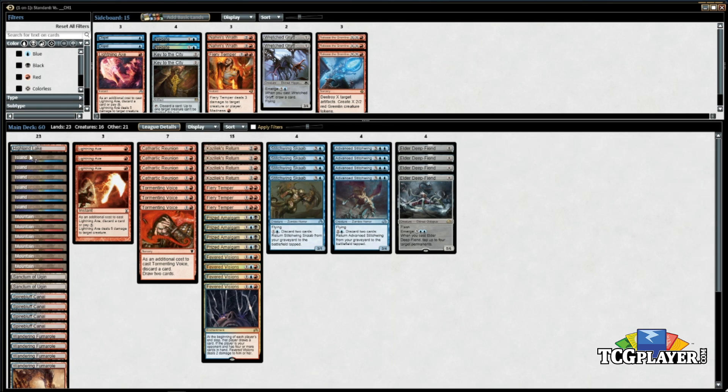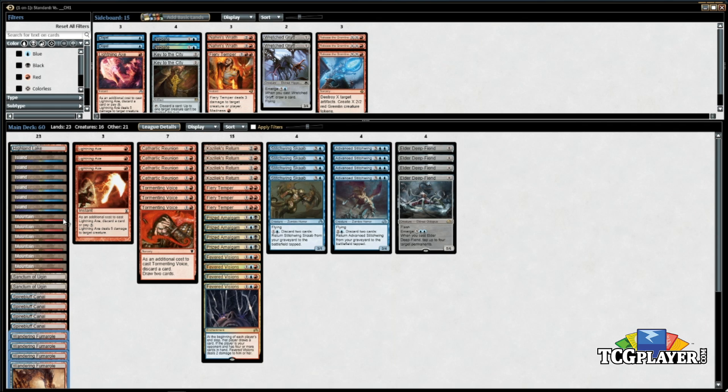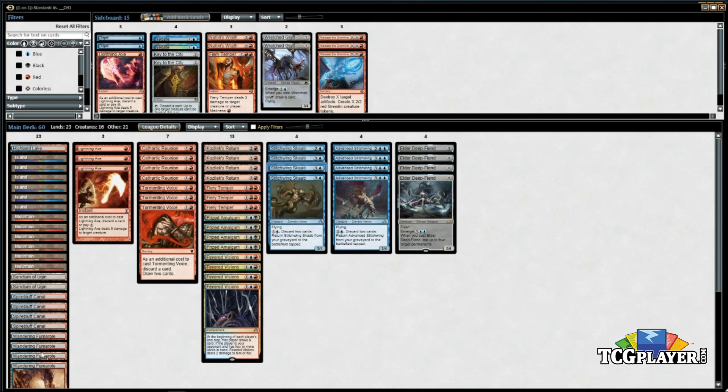Four Spire of Industry canals — obviously insane, basically your Volcanic Island. Wandering Fumarole is your other dual land. Five tap lands is a decent number but a lot of times you're not doing anything on turn one so it doesn't really matter. Fumarole is unbelievable in this deck — unlike in Jeskai where you don't activate it, here you activate it all the time. You get into spots where you're pretty much hellbent, having discarded your entire hand to get everything in play, so you just play with what's on board — an Amalgam or two and a Stitchwing Scab — and you activate Fumarole, attack with everything or tap them down for the extra four damage.